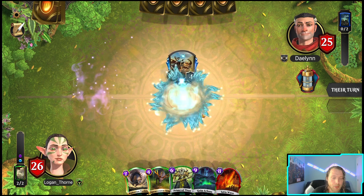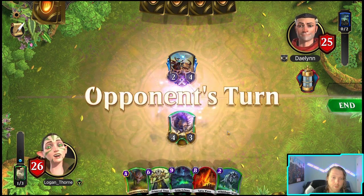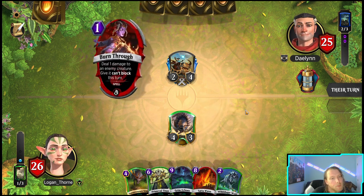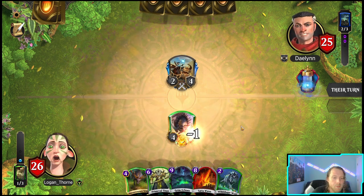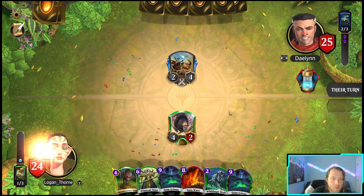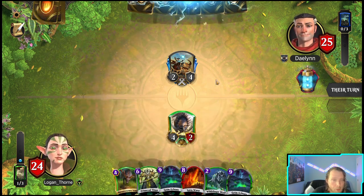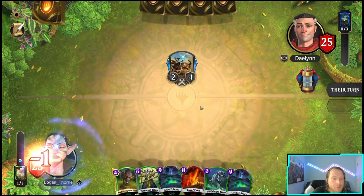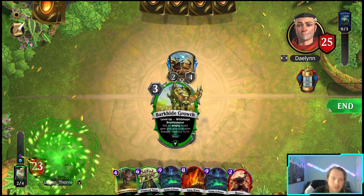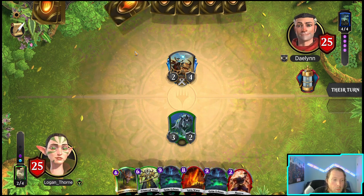We have lava wave, which is actually really good. I'm just gonna go tusker and hopefully it'll stay. They're really trying to combo off. I wonder if they have a molten misstep. A shock - that was interesting. We have a hasten, we're just gonna play this. I'll jump so I can stag it next turn.